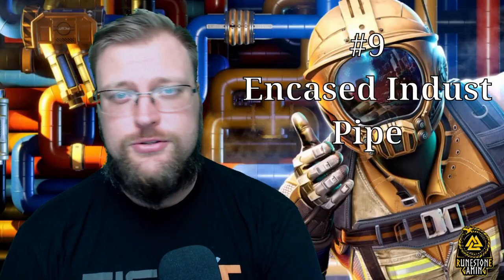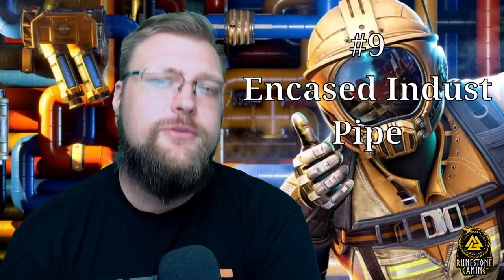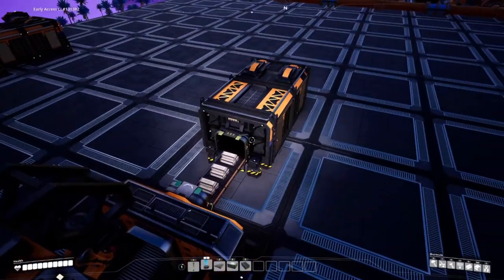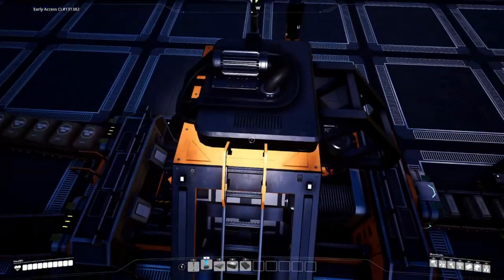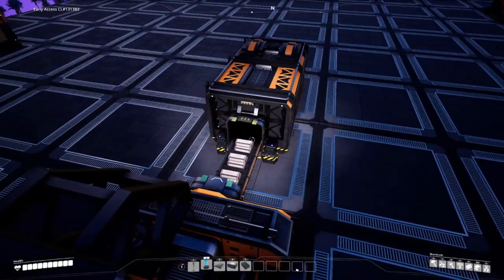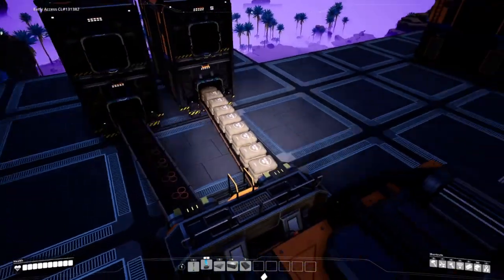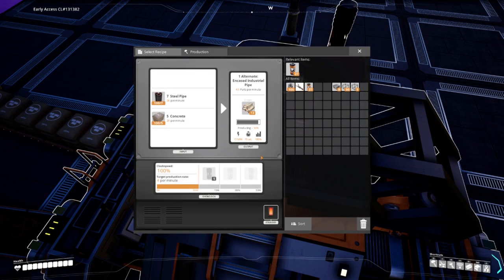Number nine is Encased Industrial Beam. Traditionally, industrial beams are made using steel beams, but with this recipe you can use pipes. Because of that, you could streamline your steel ingot to pipe logistic chain by making it 90% to 95% steel pipe production — you won't need to make too many steel beams. Overall, this recipe uses less steel ingots than the standard. One thing to note is that the industrial beams are made a little slow, so you're going to need a lot of machines. But in the end, you'll be using less steel ingot.